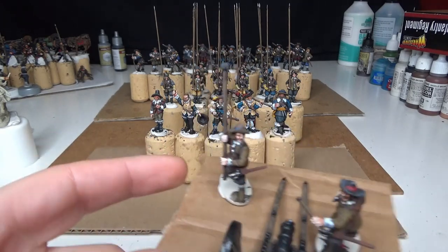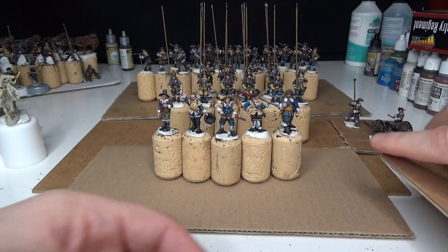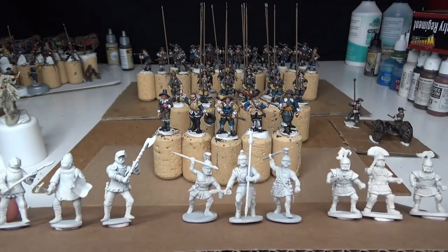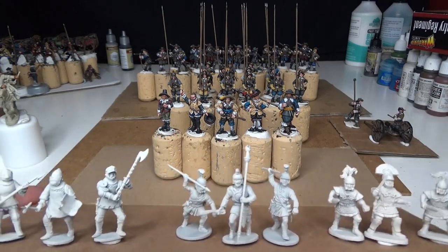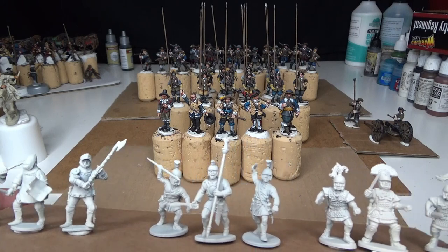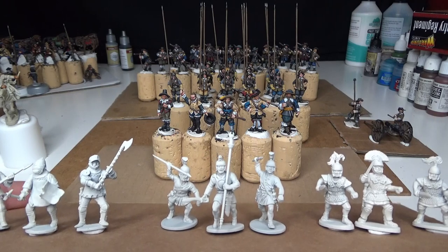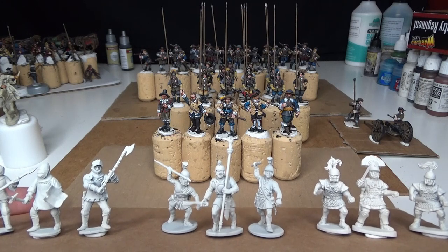Hail Caesar Second Edition is going to be released in February. I'm not sure where to go with it - should I do the Hundred Years War or go ancient? Painting up a few figures from each might be a good idea and then go from there.